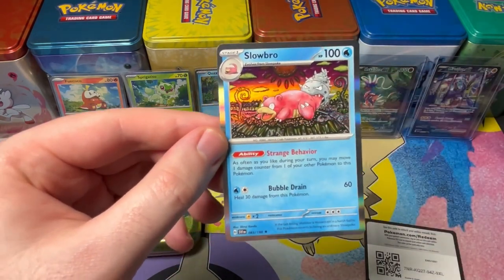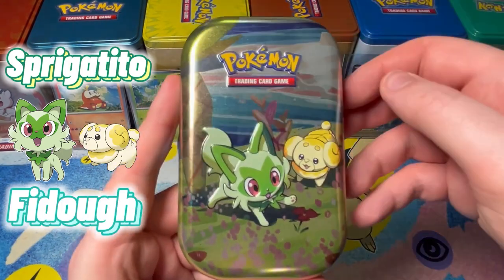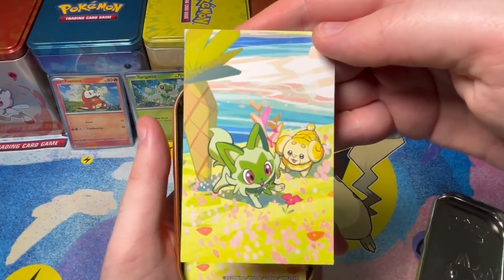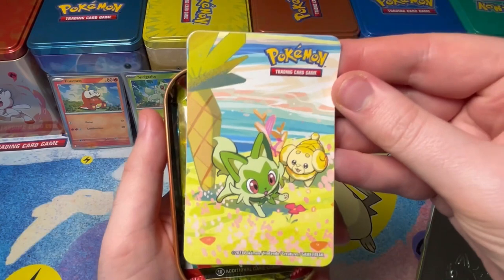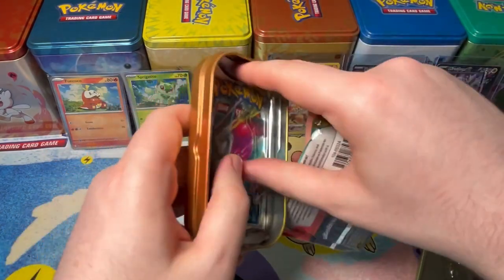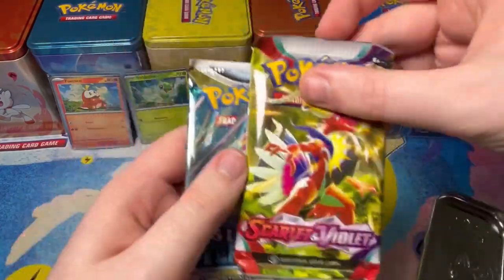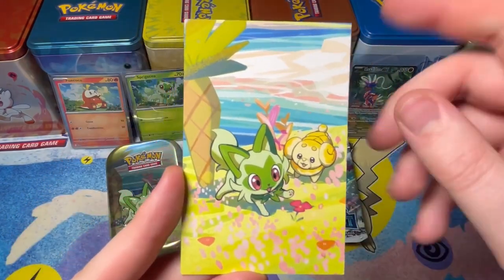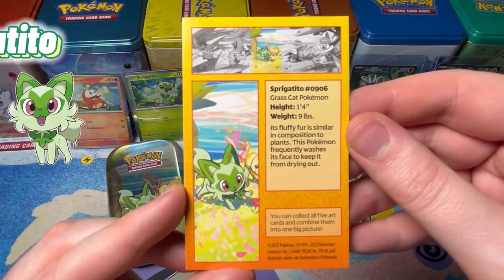Time for Sprigatito! We've got the art card — look at that scenery. We'll go over that in a minute. We've got the sticker. The booster packs look the same. They're really stuck in here, though — I didn't like how that one was scrunched in there. I hope it's not a bent card. It looks like Silver Tempest and Scarlet Violet in all these tins. Look at this Sprigatito — look at the nice flowers. How colourful this is — it's probably my favourite art card so far.